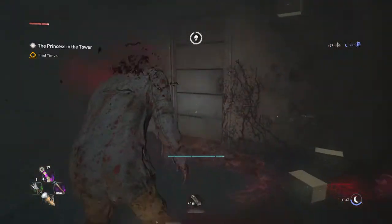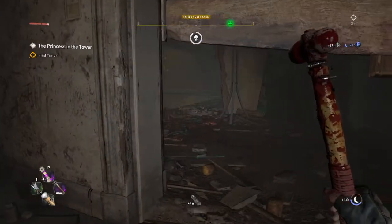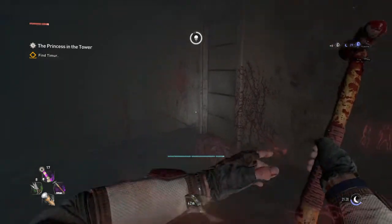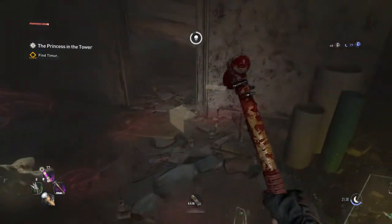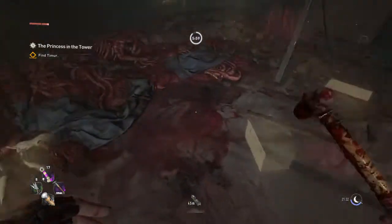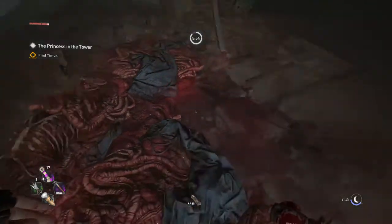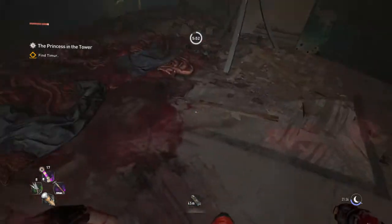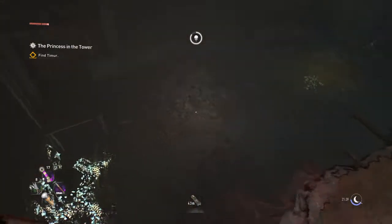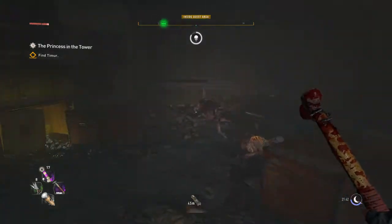That didn't make contact for a hot second — that's not good, very not good. I wish when the zombies died, I see the red... I wish that would go away. It'd be a lot easier to spot moving targets if the red would go away when they're down.